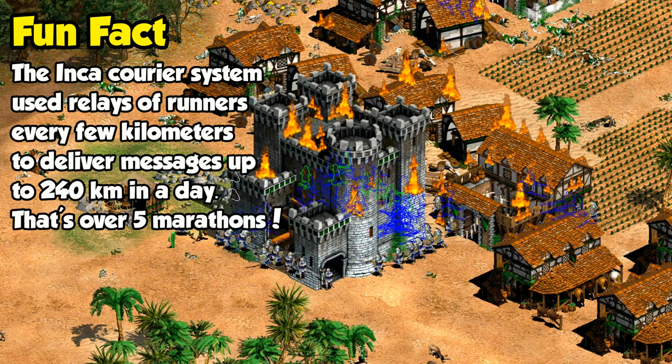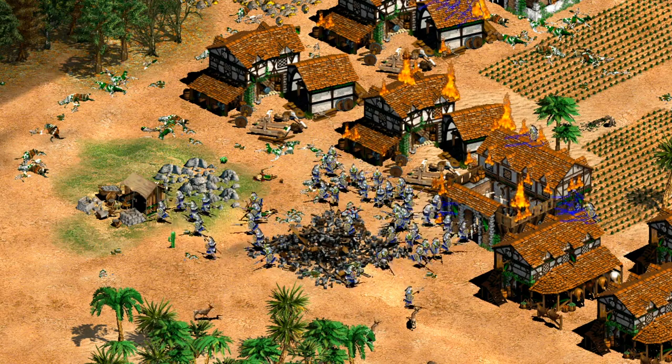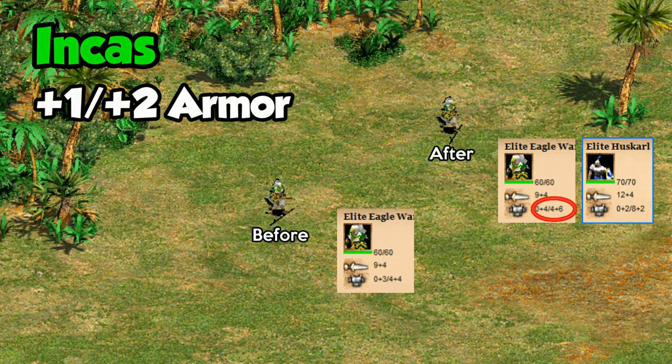Couriers used to increase speed by plus 10%, but was switched to giving Kamiaks, Slingers, and Eagles plus 1 melee armor and plus 2 pierce armor. The pierce armor of Eagle Warriors is already quite good, starting at 4 and potentially being increased by another 4 through the Blacksmith. An additional 2 from Couriers puts them at a total of 10, which is the same as an elite Huskarl. We'll see what that does against archers and defensive buildings a bit later.